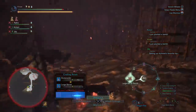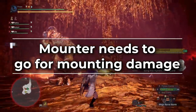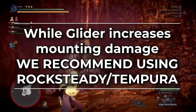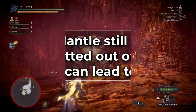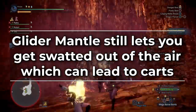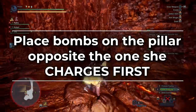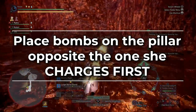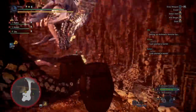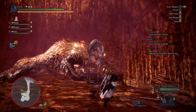Detonate those bombs and then run away because she's about to roar and you need to light her up. At this point your mounter focuses on landing mounting hits. While Glider Mantle adds extra mounting damage, we personally recommend either Temporal or Rocksteady Mantle — Glider Mantle suffers from the problem of still getting hit out of mounting attacks, which can easily lead to a cart. Now with the mount going, the team needs to see which pillar she charges and run to the opposite pillar. Place bombs on the left side and when she headbutts it she'll ram into them and detonate them. Keep placing any remaining bombs under her head and detonating them.